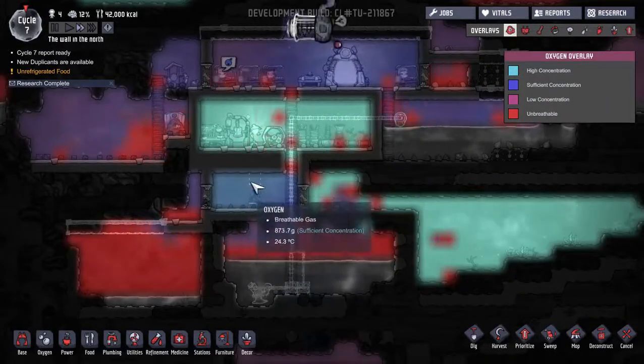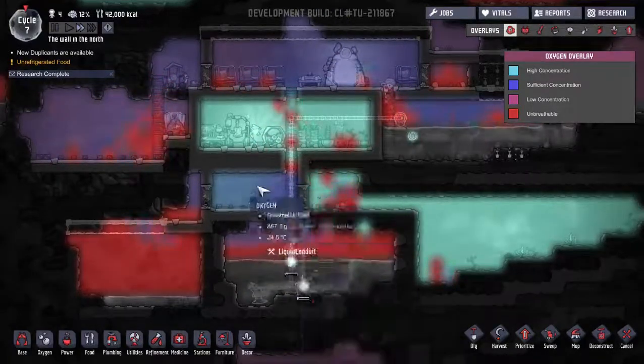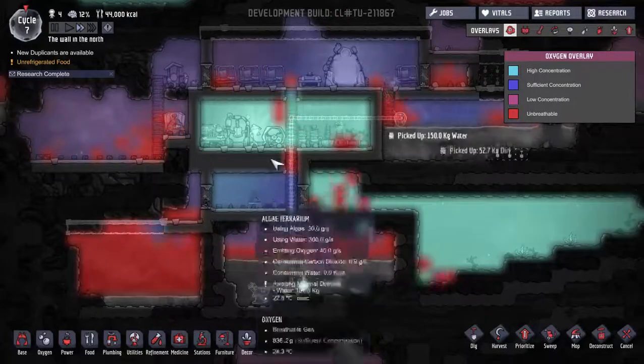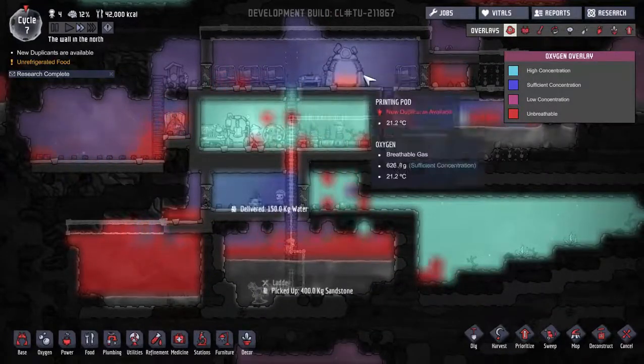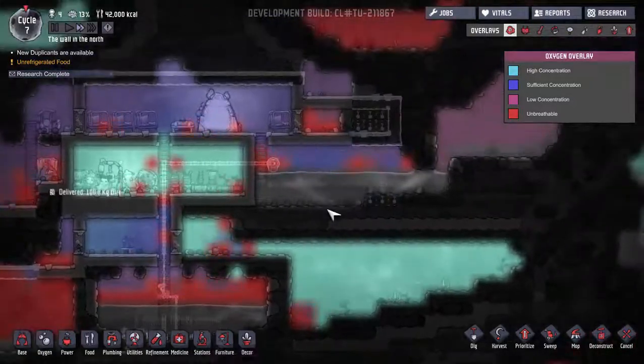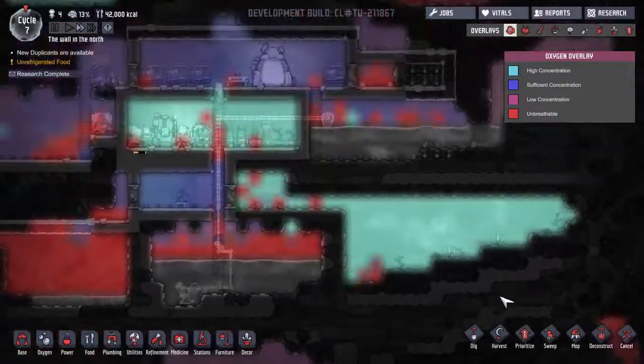How is our oxygen doing? The spot where we put our algae terrarium - that seems to be okay. Things seem okay up here, and things are sufficient up here. They're not terrific, but they're sufficient, and maybe sufficient is good enough.